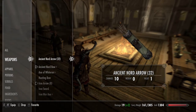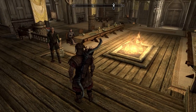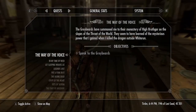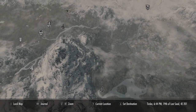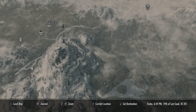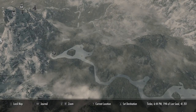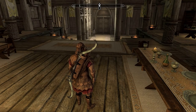He gave us the Axe of Whiterun. There's also a two-handed sword that burns the target for five points of fire damage — it has an enchantment, cool nonetheless. Now I need to go speak to the Graybeards. Looking at the map, High Hrothgar is all the way around this mountain — we'd have to go through Ivarstead. We're going to have to come back to that another time.